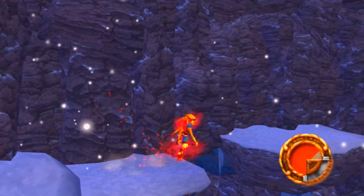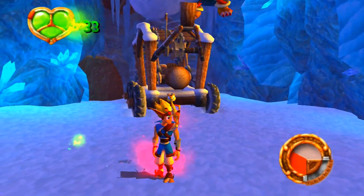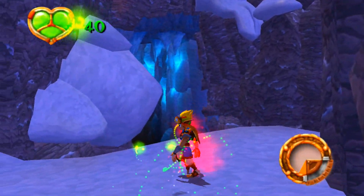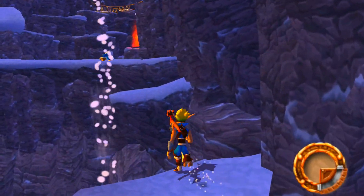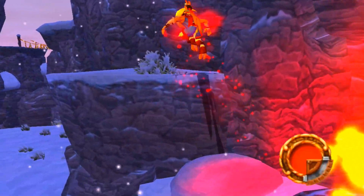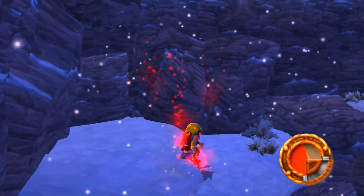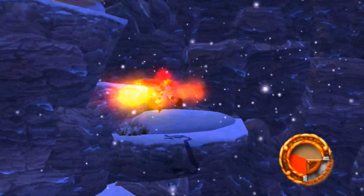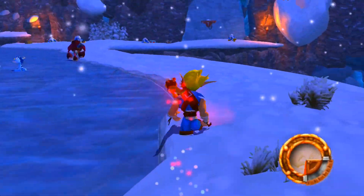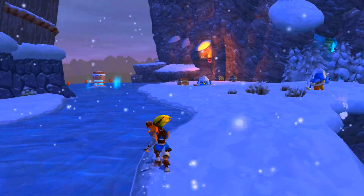I'm gonna follow this path because it leads to something very interesting - the thing I came here for. That guy kind of looks like something out of Spyro. Above us - the number one thing that really had me stumped as a kid. I've said this countless times: I didn't have internet for a long time as a child, didn't even have a computer till I was eight or nine years old. It was very hard to find secret locations and Easter eggs - you had to find it yourself.